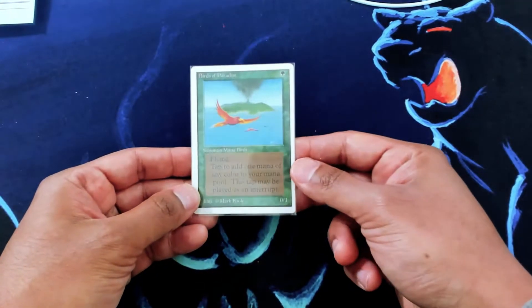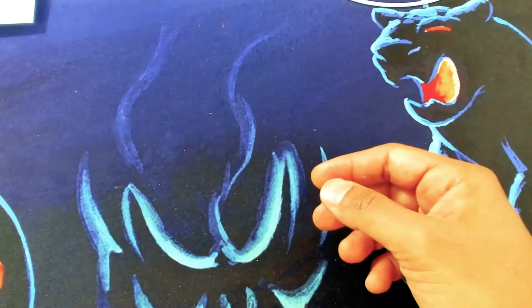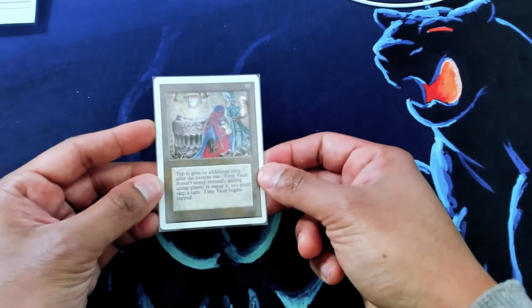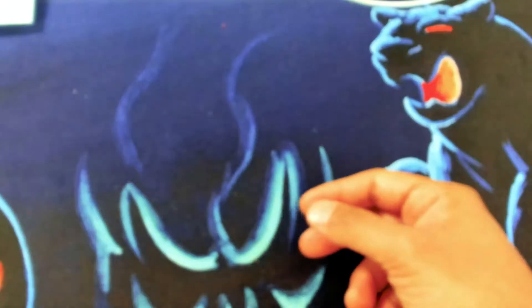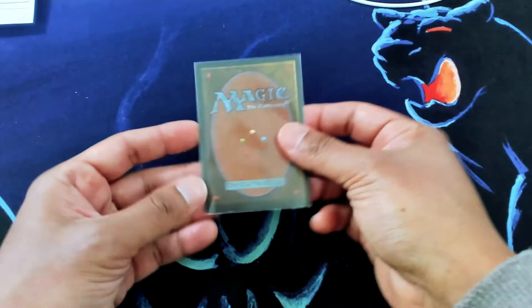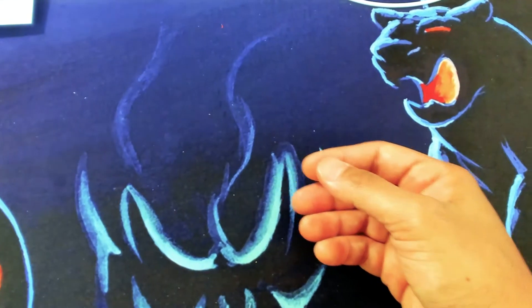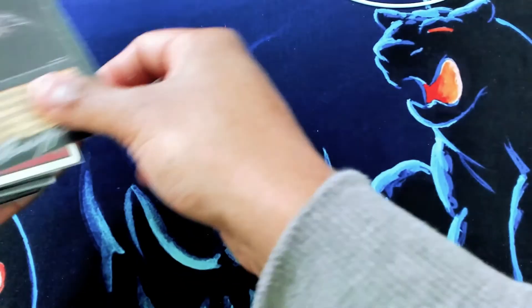Unlimited Birds, also pretty nice. Another Time Vault — totally forgot that we're getting these. We just sold one yesterday. Gravity Sphere, really nice condition. Rule of Fortune. This is quite a stack. Terror. Lots of great old school stuff here.